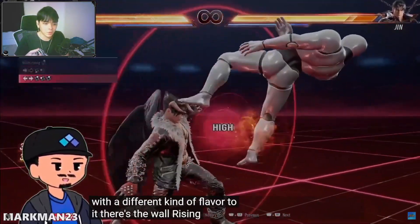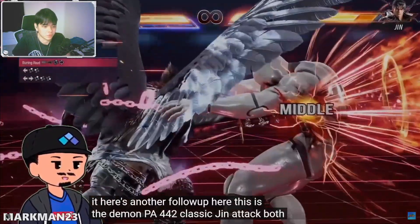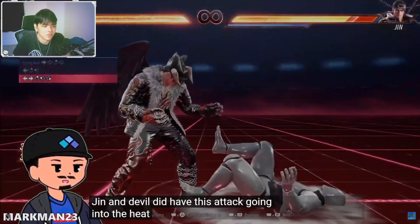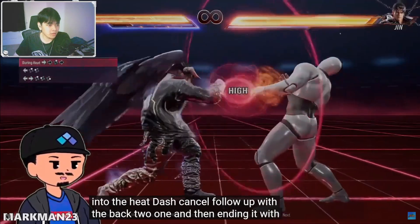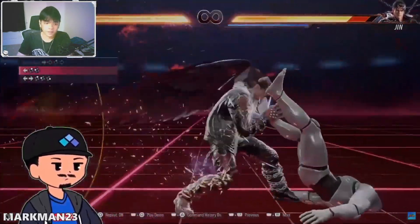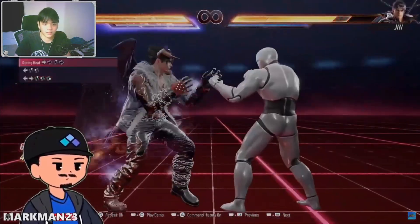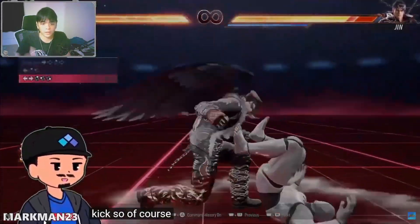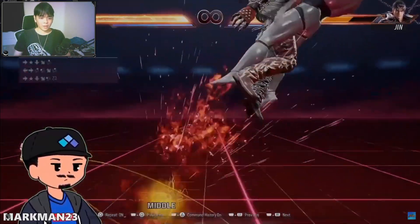Up forward throw is a new bound move. Four four two is like the same as Jin animation. Four four two — it's a heat engager. I was right, it's pretty obvious. And that is a bound move — yes, I was right again!